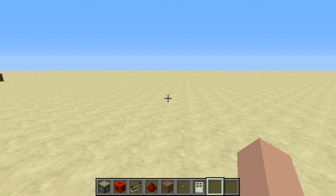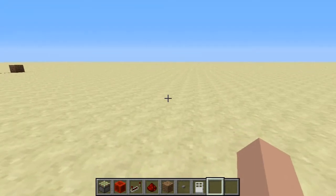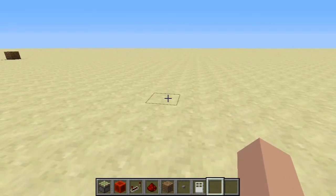All right guys, in this episode of Zero's Test World I'm gonna be showing you how to create a T-flip flop. In my opinion this is the best way and it'll take the least amount of space.